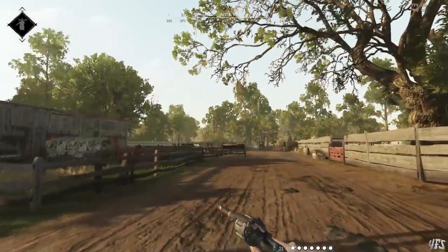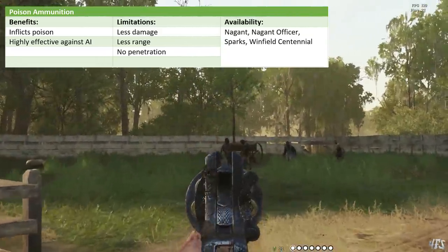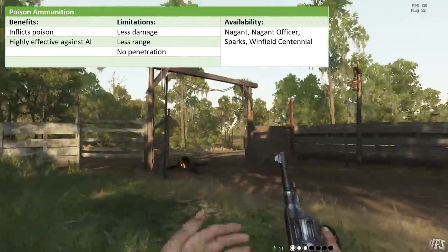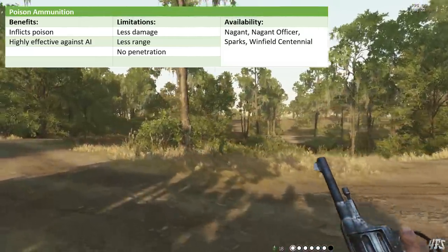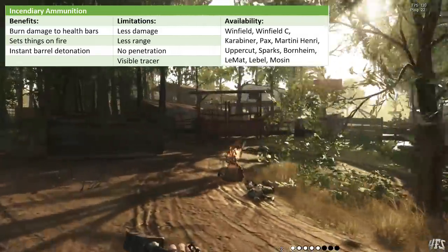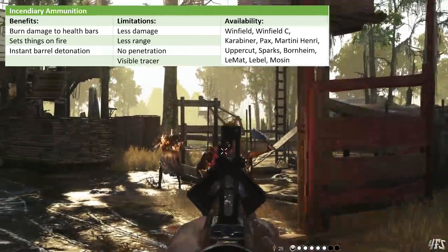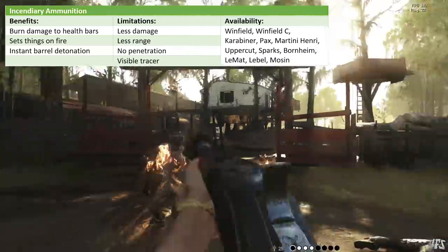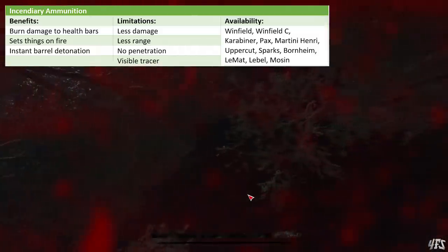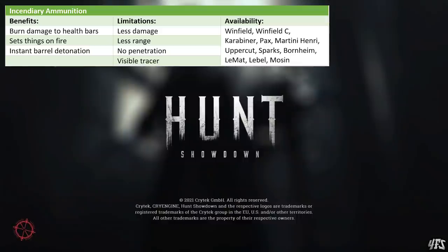Now for a more meme-y ammo type: Poison Bullets. They do less damage but inflict the poison effect, making them good at killing most AI efficiently, but not great for PVP. Then we have Incendiary ammo, which does fire damage and can set a hunter on fire with subsequent hits. Great for PVE since everything gets set on fire and dies, but the lower damage and visible tracer make them limiting for PVP. Incendiary rounds can detonate barrels instantly and are available on pretty much everything, including compact Winfields, Carabiner, Pax, Martini Henry, Uppercut, Sparks, Bornheim, LaMatte, LaBelle, and Mosin.